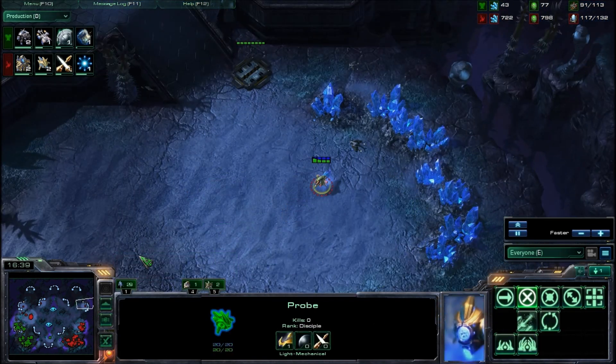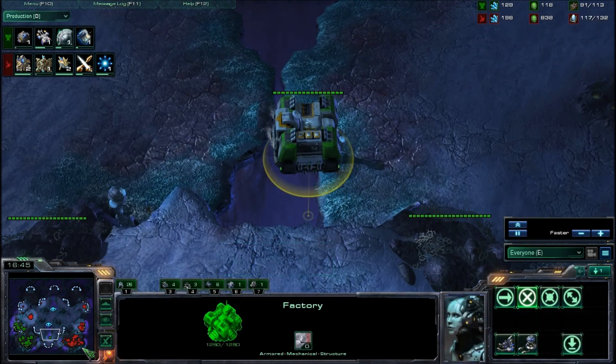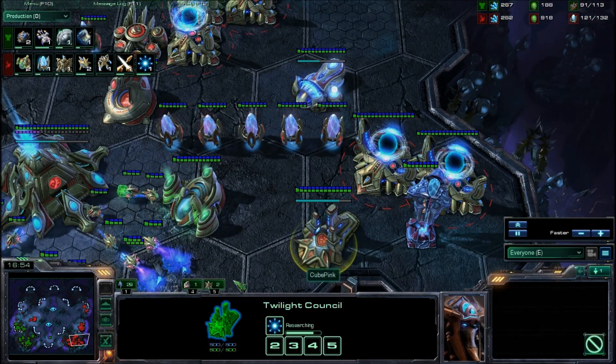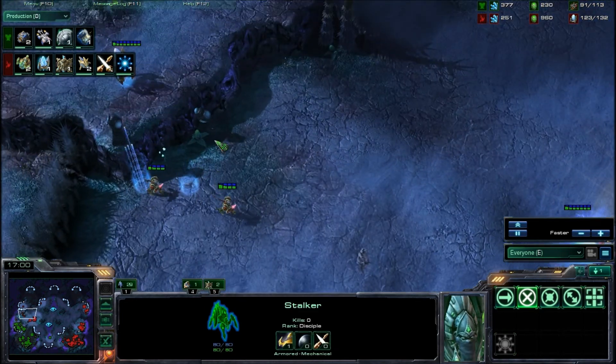This probe should put down the Nexus. There you go — there is the Nexus. This factory just chilling like, 'Hey guys, I'll just stay here. I leave the war to you.' There goes the plus one armor — Blink is now being researched, which will make these Stalkers all the more mobile and nimble.